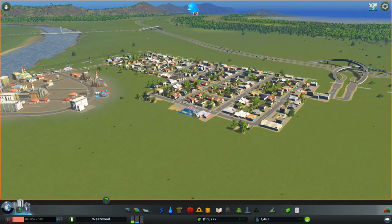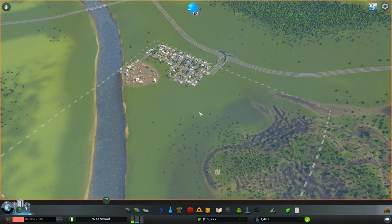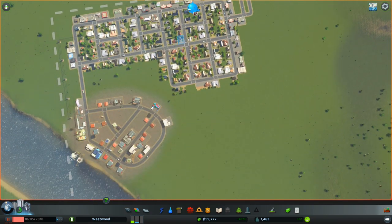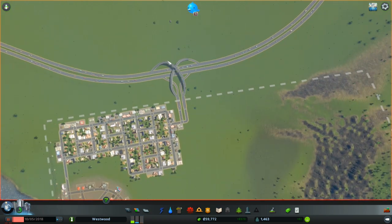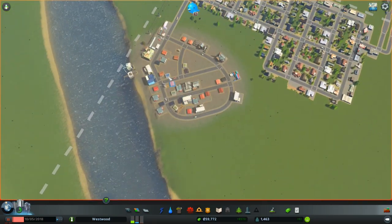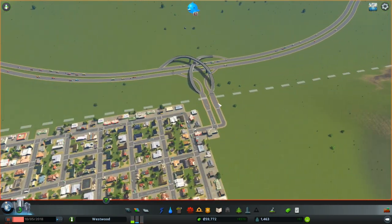As always, if you guys enjoy the series make sure you hit that like button and subscribe. So I actually did a ton of research into city planning to kind of see what I should be doing, and it turns out I'm actually kind of right. Almost every single city is based off a grid — maybe not this exact grid — and the only thing they do, which we'd already kind of done, was over here they parallel everything to highways. I was genuinely surprised to be honest.